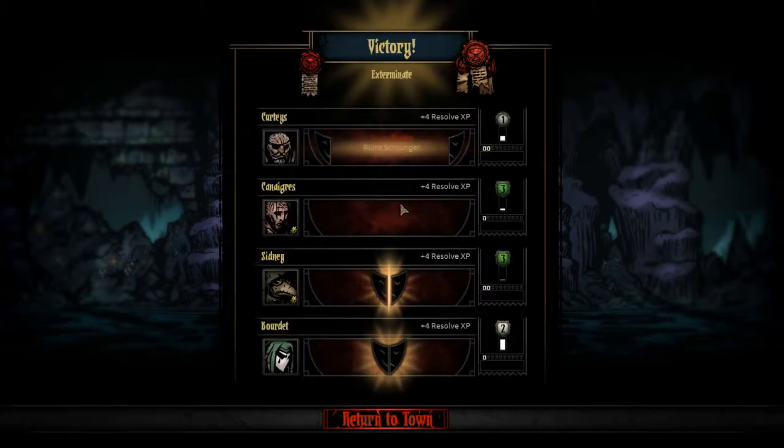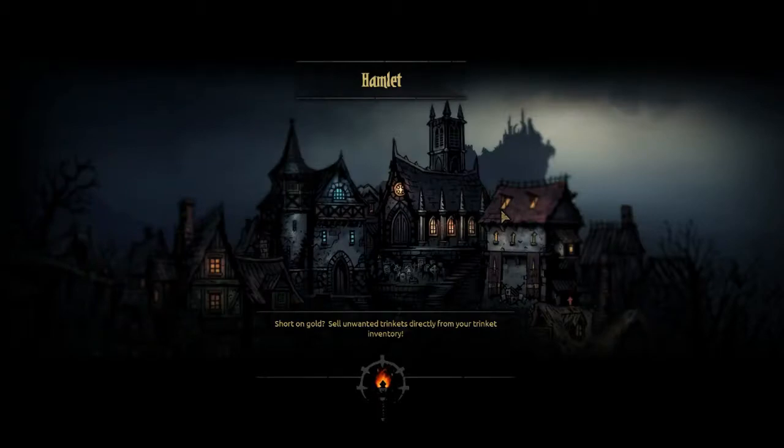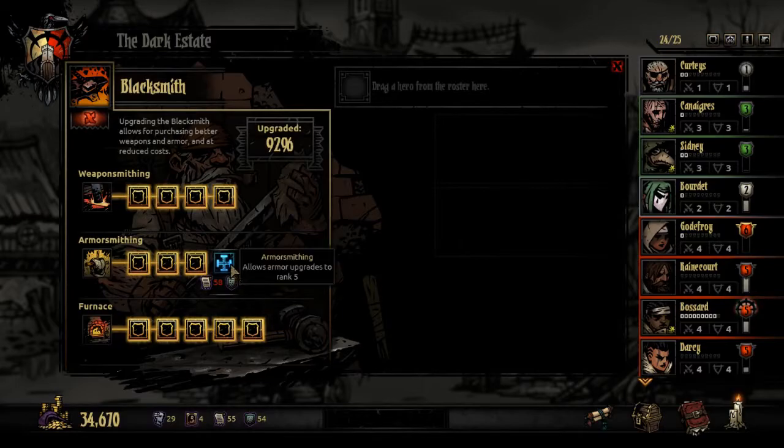Tapeworm, eagle eye. Demonomania is not good. Eagle eye instead of quick draw - I don't know which one I would have preferred, I like both. Okay so we don't even have enough crests to upgrade the blacksmith. We need more deeds. Are there any interesting quests? We do have the brigand sixteen pounder, but that one's gonna have to wait a little bit. We have the rampart shield which is actually not that bad. A swift cloak - also not bad, I kind of like it.